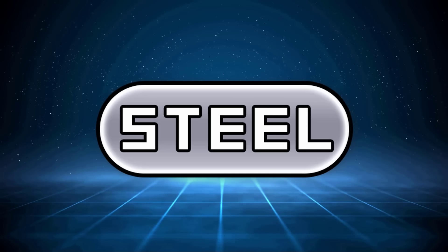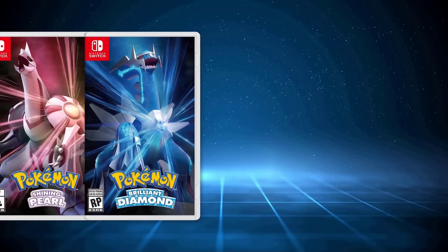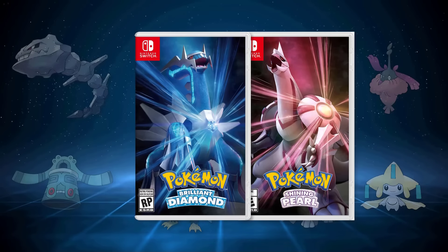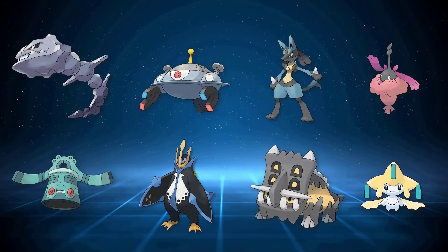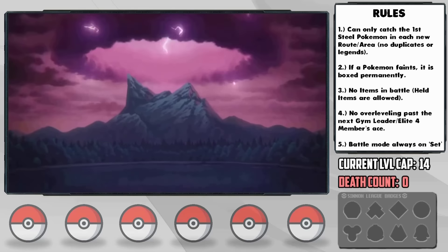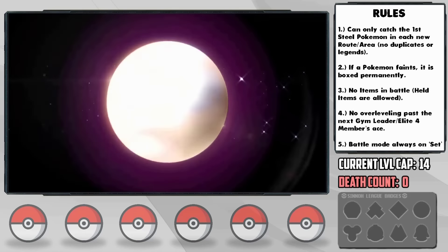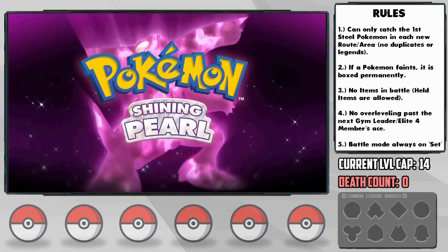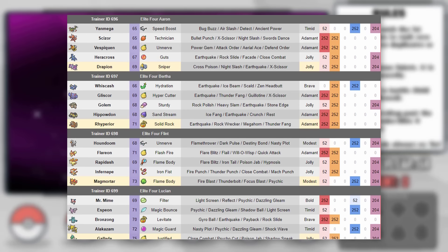For the first time in our channel's history, we're going to be using the Steel-type in a hardcore nuzlocke, which the Diamond and Pearl remakes make entirely possible with a host of really cool potential encounters. The Steel-type has consistently been one of the most requested types from you guys, so I'm excited for this one, especially in such a crazy game with EV-trained NPC teams.